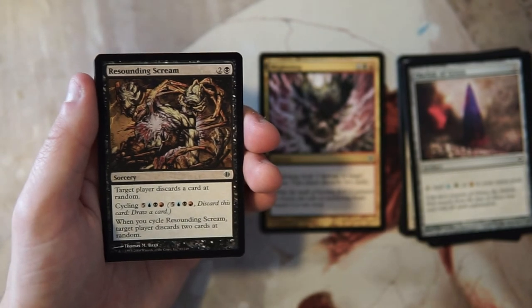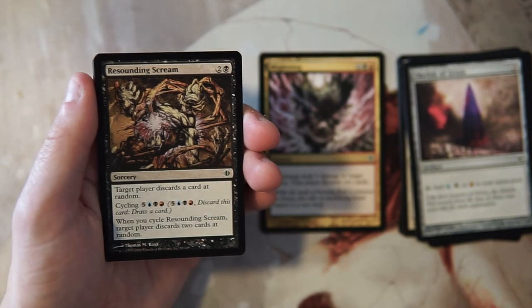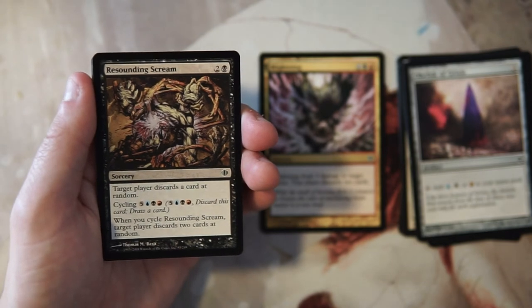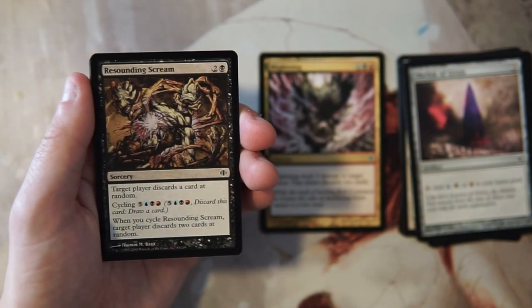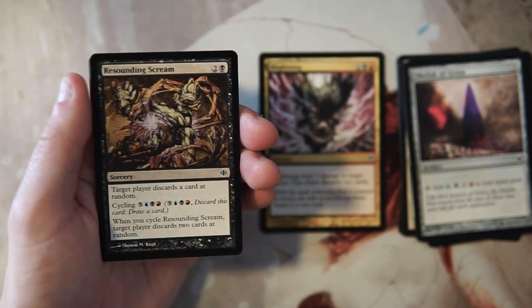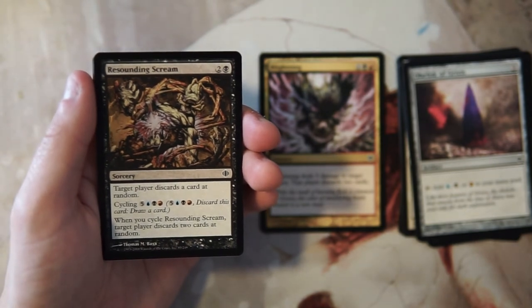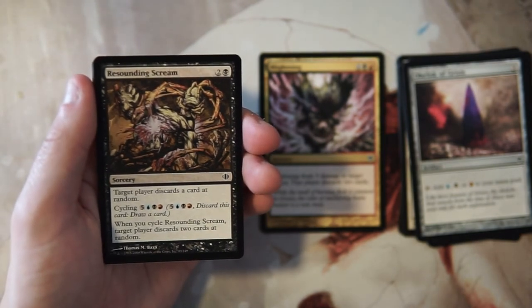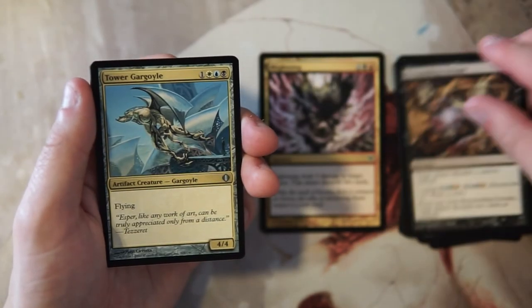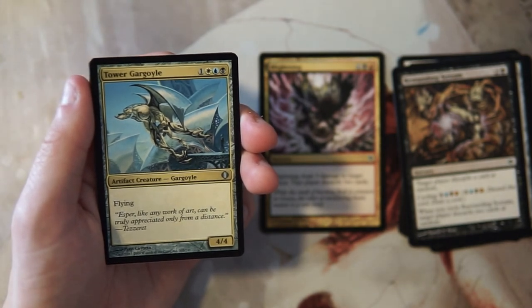Resounding Scream is a sorcery for two and a black — target player discards a card at random. You can cycle it for five, a blue, a black, and a red, which means you discard this, draw a card, and target player discards two cards at random. This is just really bad in my opinion. For three mana discarding a card at random isn't exciting, and the cycling cost is very high. Definitely don't like that.